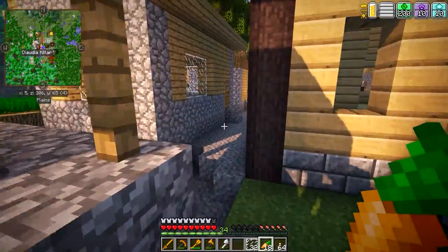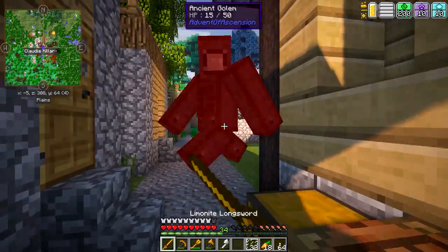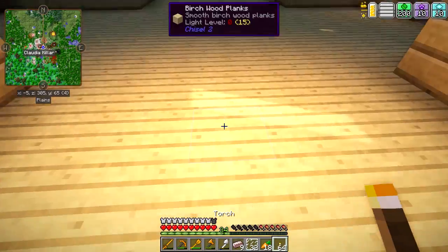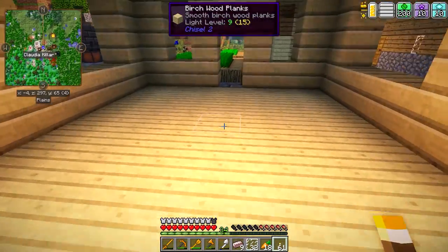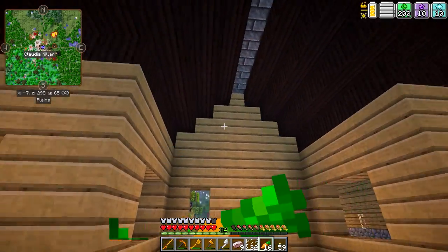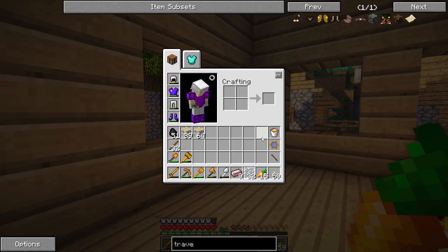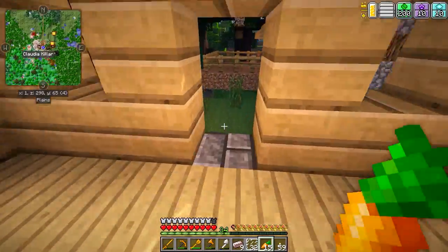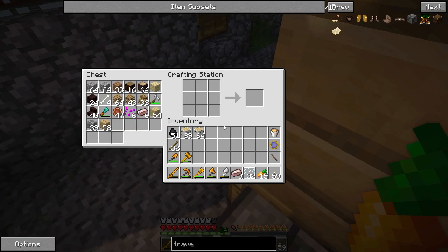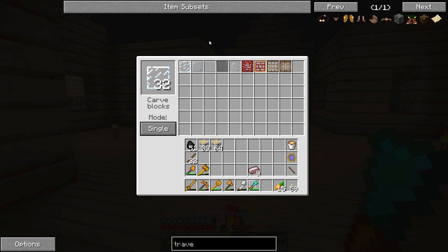Alright guys, I am back. I've got some sand smelting up in my little temporary house. Oh — an ancient golem. Get out of here. Anyway, I did get some sand smelting up in my starter house. Let's just put a couple torches in here and it will smelt up as we continue to work on the house.